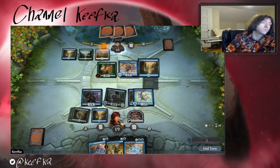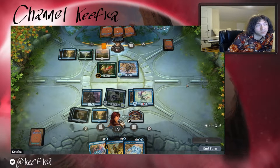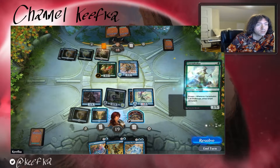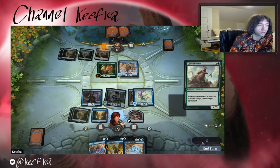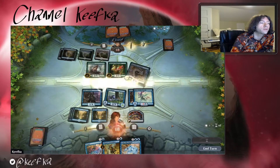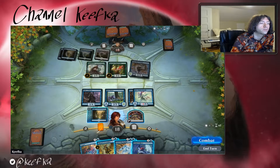Opponent's thinking — I want something negatable. Or do they just have a bunch of creatures? I gotta let it resolve, I don't have anything. Will they attack? Yep — Storm Fleet Aradara. Storm Fleet, early list, go.